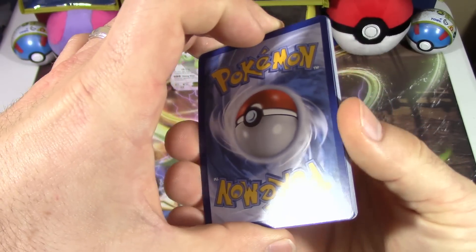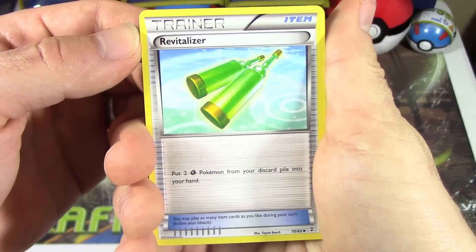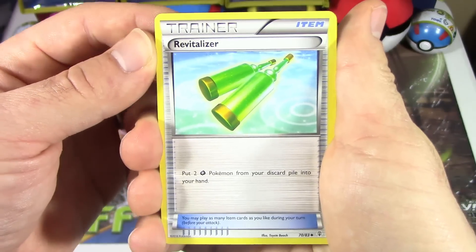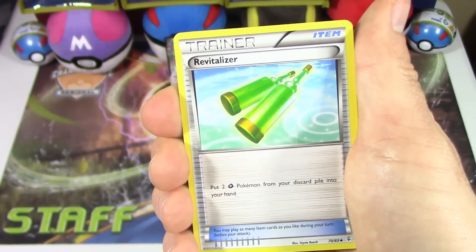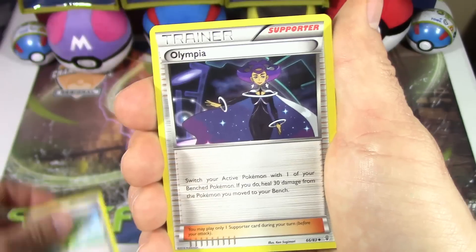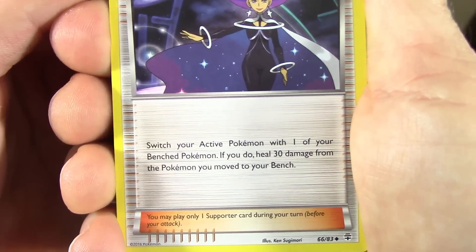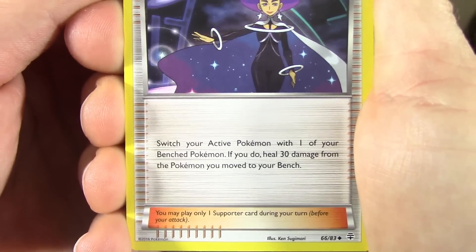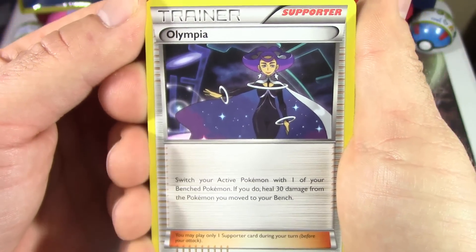Final pack here for this two-pack Tuesday. We've got a Revitalizer — put two grass Pokémon from your discard pile into your hand. Hello Vespiquen, that is an amazing card for that. We've got Olympia, which is a supporter — switch your active Pokémon with one of your bench Pokémon, and if you do, heal 30 damage from the Pokémon you move to the bench. That's pretty cool.